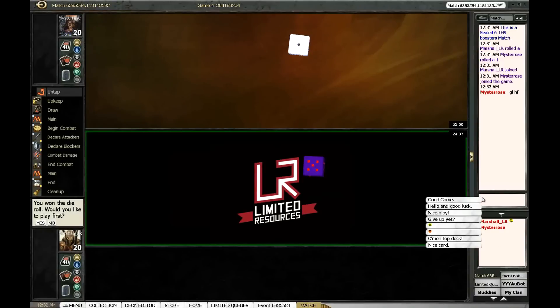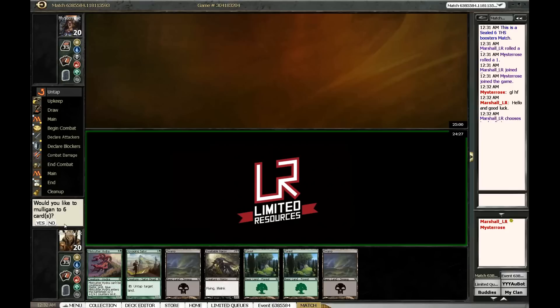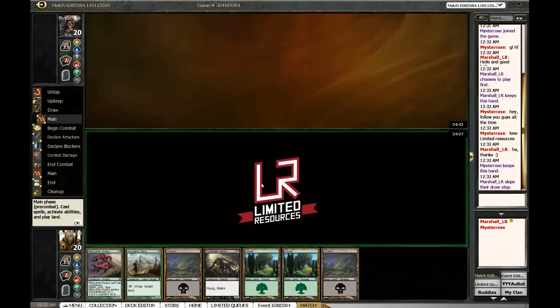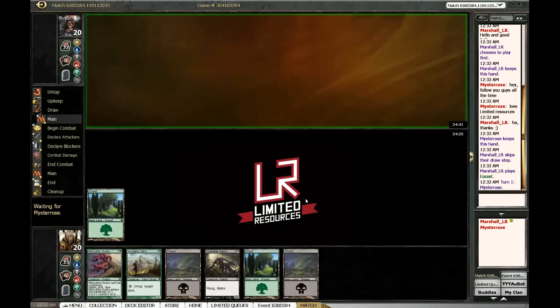All right, here we are. We'd like to play first. This looks great. We have a Voyaging Satyr which is going to power out a turn three Insatiable Harpy — that was probably the wrong land to play.